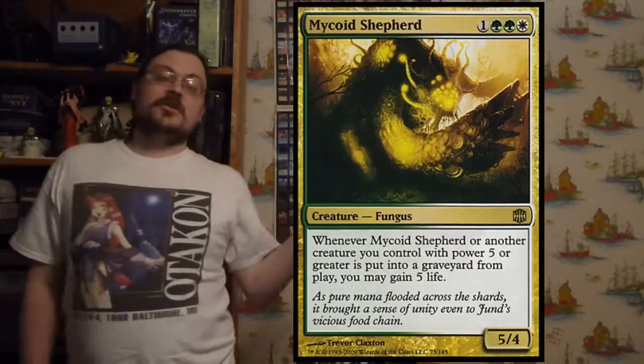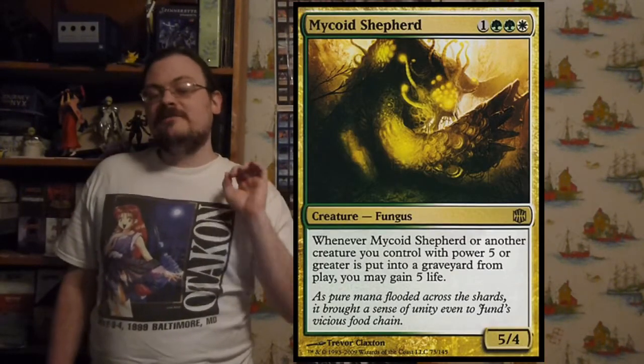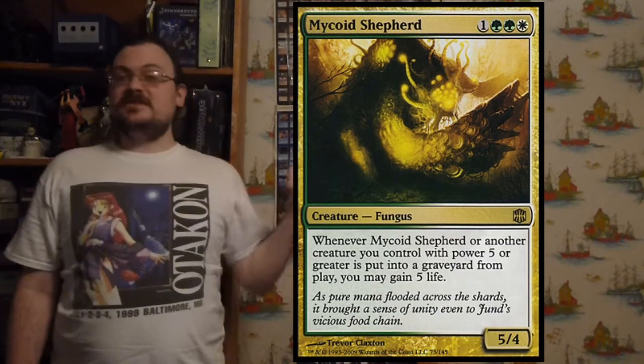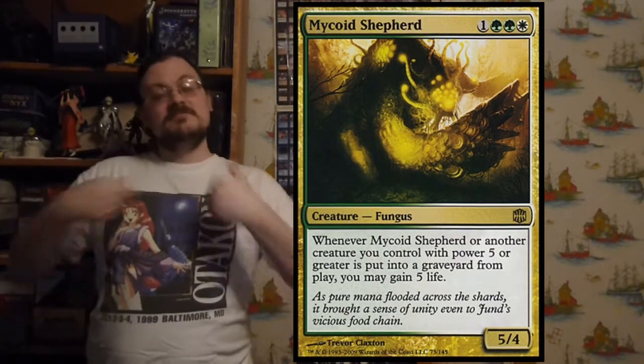Mycoid Shepherd: whenever Mycoid Shepherd or another creature with power five or greater dies, you may gain five life. So if this or any similarly large creature dies, you gain five life — your big creature deaths mean life for you.